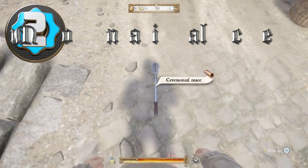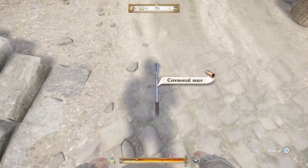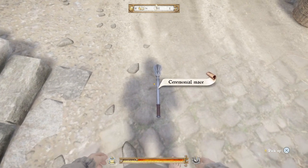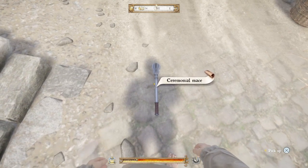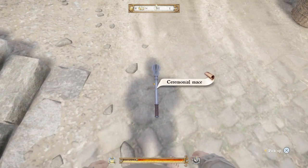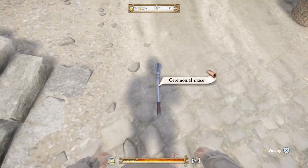At number 2 we have the Ceremonial Mace. Although it has ceremonial in the name, this weapon is anything but. It has a blunt damage rating of 61, a defense rating of 43, and a durability rating of 83. This together means that this weapon will have you crushing skulls for longer and looking great while you're doing it. This weapon can be picked up off soldiers or bought at the Rattay Swordsmith's shop. The Ceremonial Mace requires a minimum strength level of 13 to use effectively and costs 2100 Groschen.